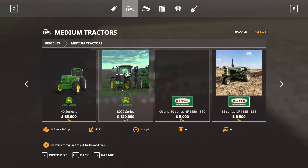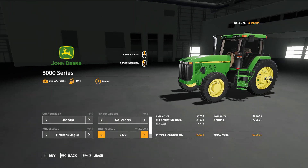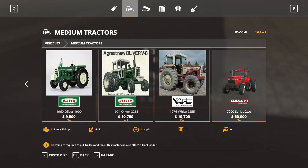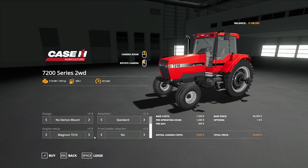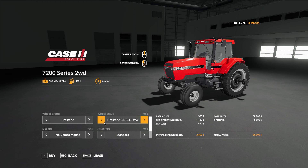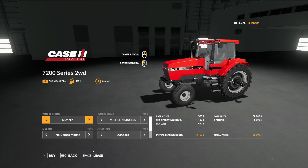Looking at medium tractors - there's another one I want to save up for, supposedly an American-style tractor with 320 horsepower, engine adjustable all the way down to 210. Then we've got some Olivers, and this is the other one I have right now. The only modification I did was set it to 207 horsepower, running Michelin tires - $6,800, not bad.